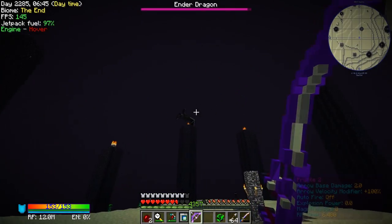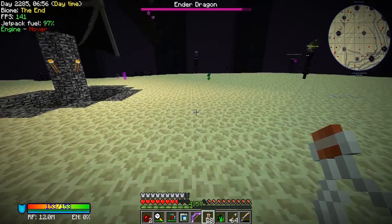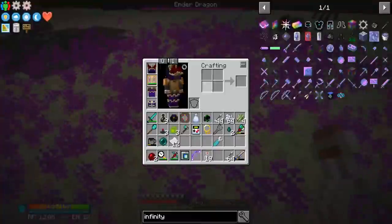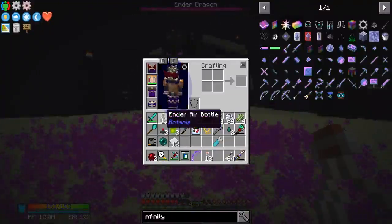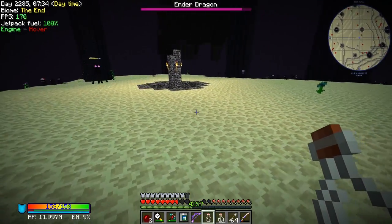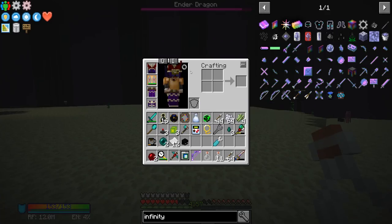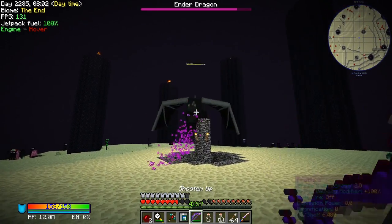I just want it to land — it might be easier to do this from the ground. Come on, land down here, give me the dragon's breath. There we go — that's what we need. I'm not getting it though — wait, I'm getting air bottles, not dragon's breath! I need dragon's breath. Am I doing something wrong? If I hit the air I get ender air, not dragon's breath — I need to hit the purple particles on the ground, not the air.